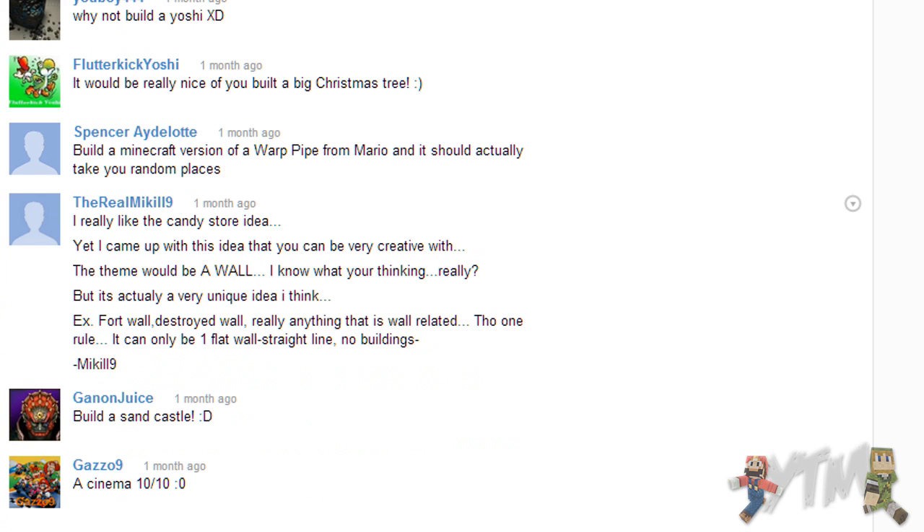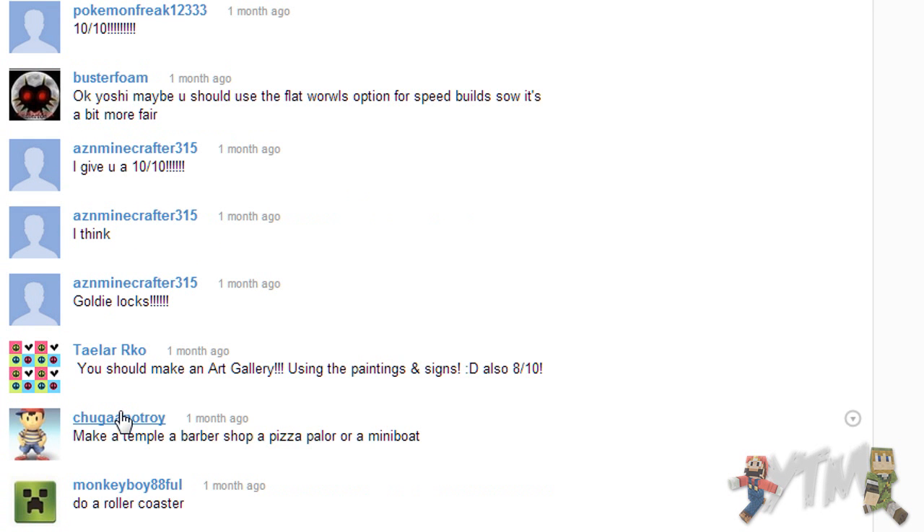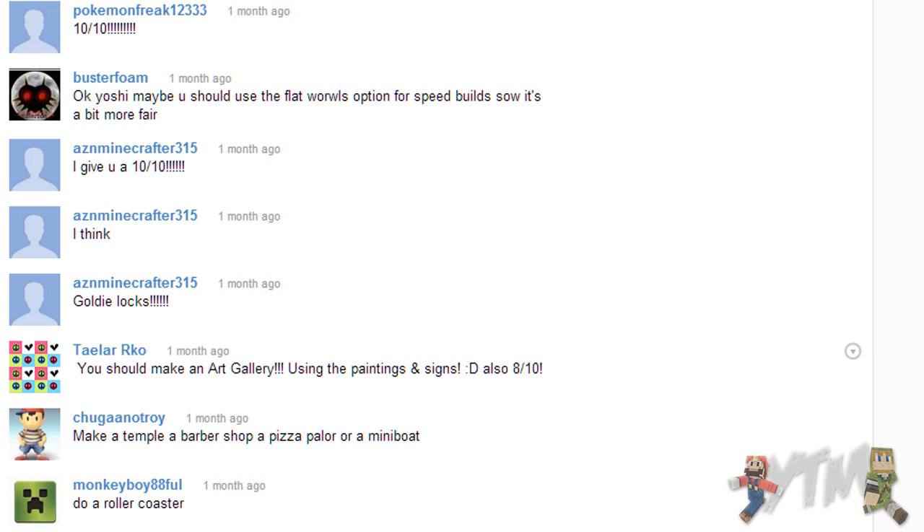I really like the candy store. Someone suggested a wall - oh yeah, actually that's a good idea, there's loads of different walls you could do. That's quite a cool idea. Someone suggested a flat world option for speed builds so it's a bit more fair. A small floating island with a house - that would be awesome, although I suck at floating islands. Then - ooh! You should make an art gallery, use paintings and signs! Oh, I quite like that idea right there. Art gallery - I think I could do quite well with that.